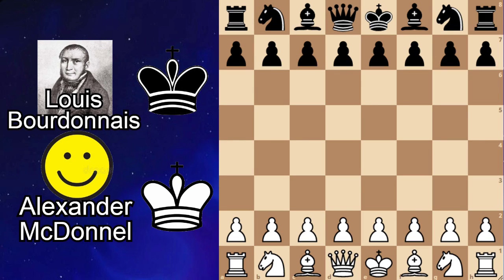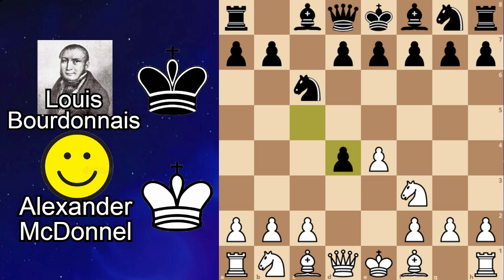Hello chess fans. In today's video I'm going to show you a game between Louis Bordenas and Alexander McDonnell. Unfortunately I was not able to find a picture of Alexander McDonnell so I just put a smiley face there. The game started off with e4, c5, knight f3, knight c6, d4, cxd4, knight xd4 and e5 — the Lowenthal variation of the Sicilian.